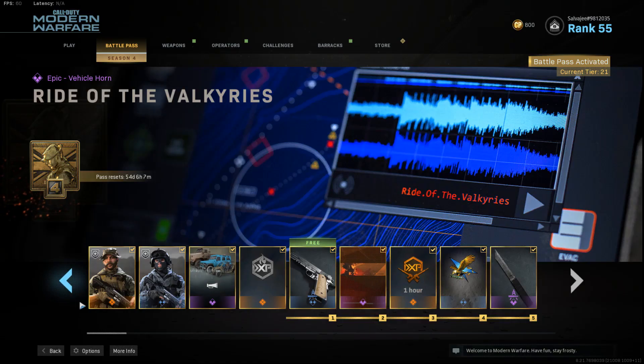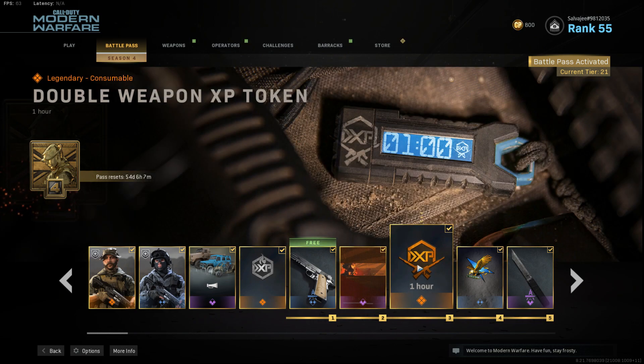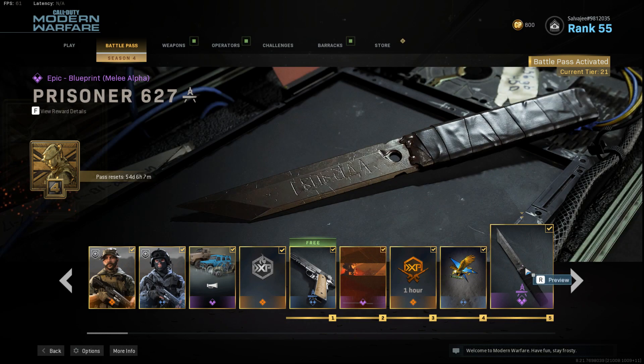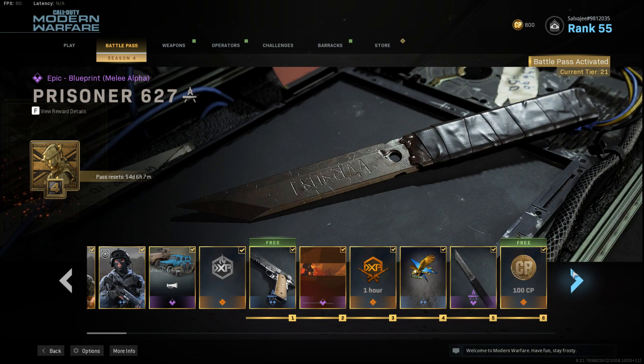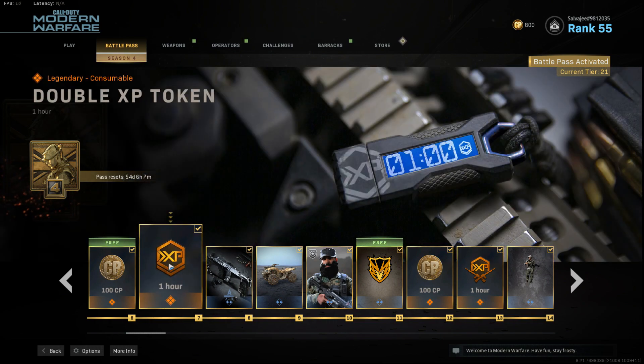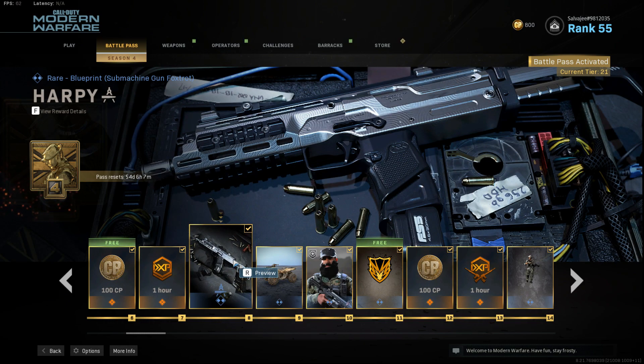We got a title which is Captain Price, and we have one hour of double weapon XP — really, really important for those people trying to grind Damascus. We have a Prisoner 6-to-7 knife, pretty gucci. We got a double XP token, and we got a blueprint for the MP7, which is actually pretty good for people that don't really have the MP7 and just got the game.